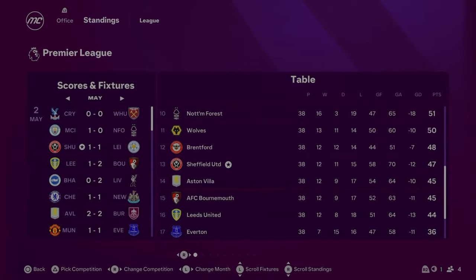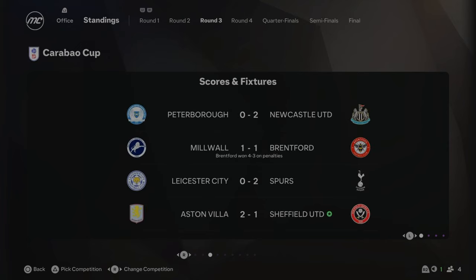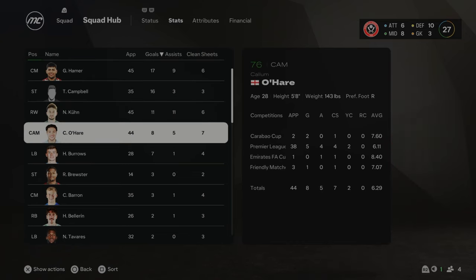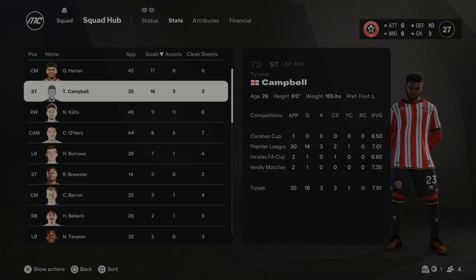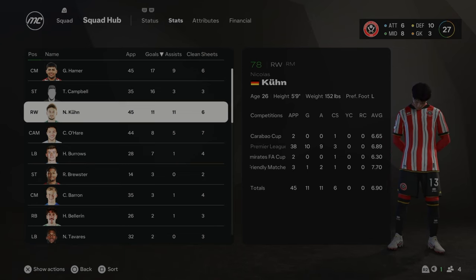That concludes Season 2. Sheffield United finished 13th in their first season back in the Premier League on 47 points. I'm not too worried about that — I think it's a good start to this rebuild and a good start back to life in the Premier League. Unfortunately, Man United beat us 3-1 in the fourth round of the FA Cup, and we lost to Aston Villa 2-1 in the third round of the Carabao Cup. No trophies, but we're aiming just to stay in the Premier League. The main men were Hammer, Campbell, and Kuhn.